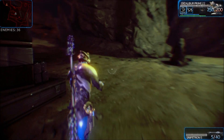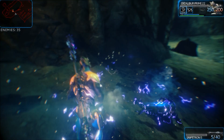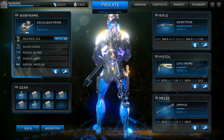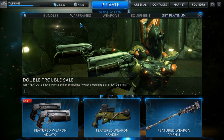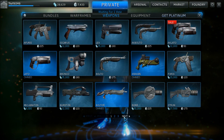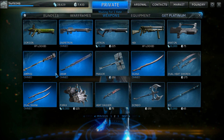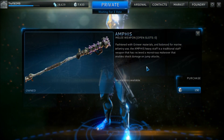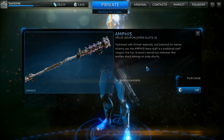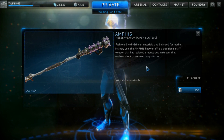I probably should have shown off the jump attack — there you go, that's pretty good. I almost forgot to find how much it costs. Let's see... Amphis. It's 150 platinum. It's a pretty cool weapon — I think it's good. If you enjoyed this, like, favorite, and subscribe. I'm TheFBomb here at NickBrowink, and thank you for watching.